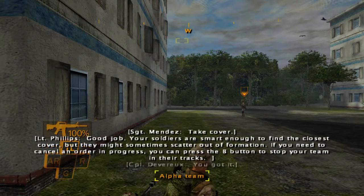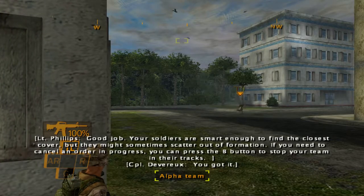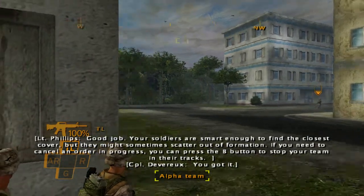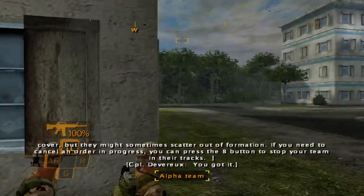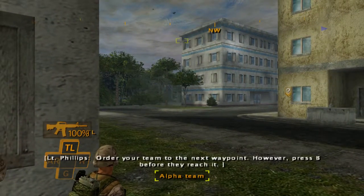Take cover — you got it. Your soldiers are smart enough to find the closest cover, but they might sometimes scatter out of formation. If you need to cancel an order in progress, you can press the B button to stop your team in their tracks.